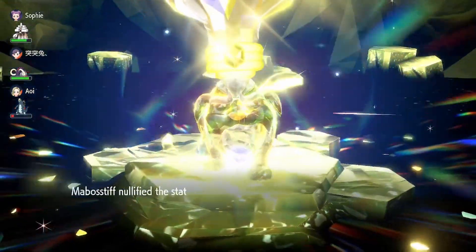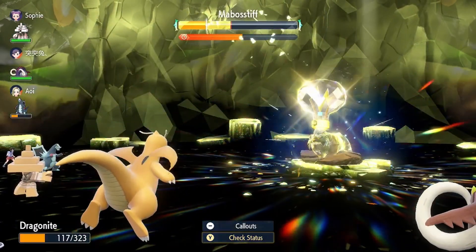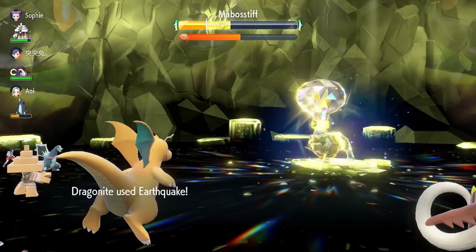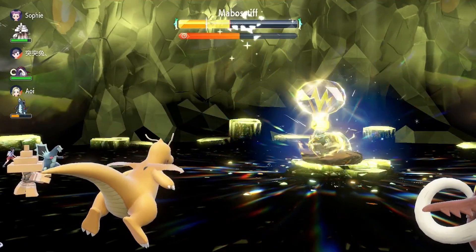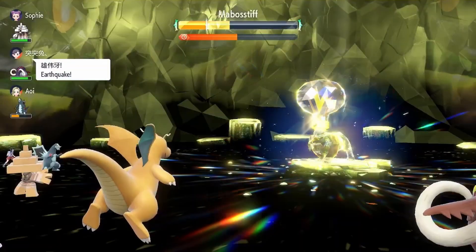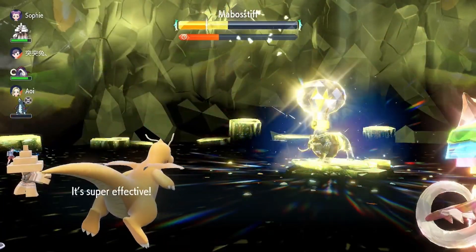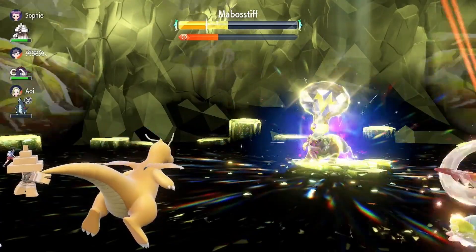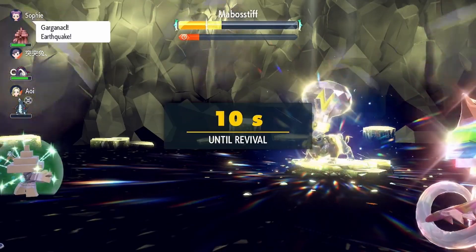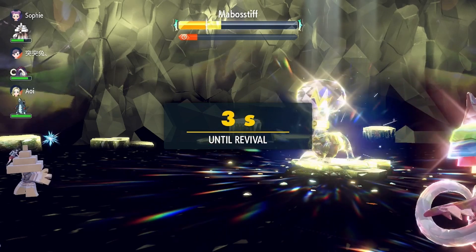Another example: Dragonite has the Multiscale ability. If Dragonite is low on health and about to take a hit she's not going to survive, I could activate her Multiscale ability so she lives the next hit a little better because it halves the damage. You could also with Pokemon like Blaze, Overgrow, or Torrent activate those at the beginning of the battle so you don't have to wait for them to activate later on. For abilities like Water Absorb, maybe activating it would just give a small health boost, or Storm Drain would give a Special Attack boost.